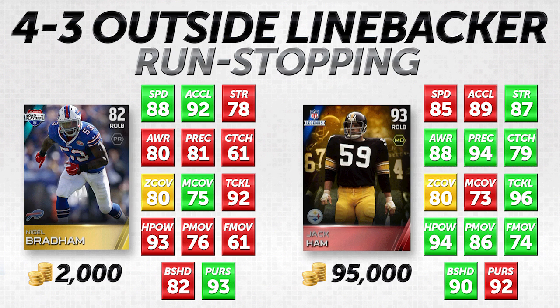For run-stopping outside linebackers, I look at speed, acceleration, strength, awareness, play recognition, tackling, hit power, block shedding, and pursuit — while things like catching, zone coverage, man coverage, power move, and finesse move matter less. On the left side of your screen, our budget player is Nigel Bradom, and we're comparing him to Jack Hamm, the Legend 93 overall outside linebacker. Jack Hamm goes for about 95,000 coins, whereas Nigel Bradom goes for about 2,000 coins — almost a 50 times price difference.